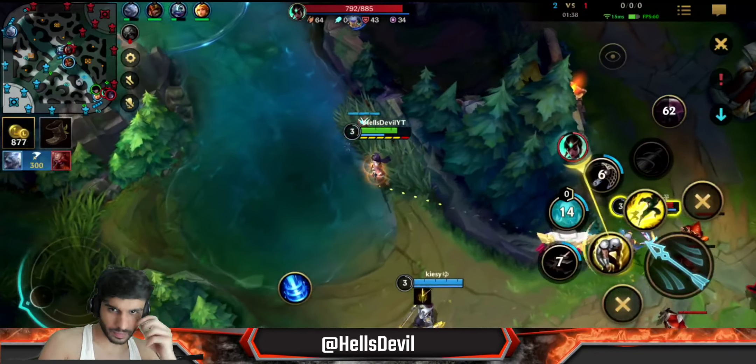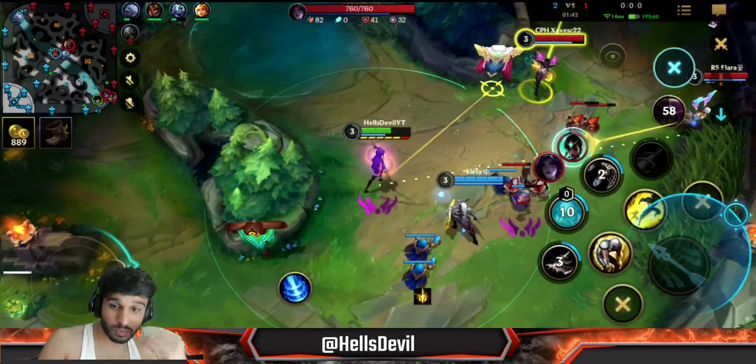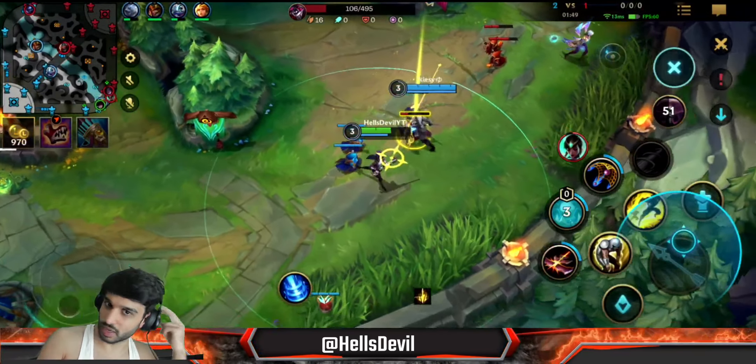I tried to bully them here. Without an enchanter, you're not going to be able to bully the enemies as much. However, your all-ins are huge - it's really all about the all-ins that are very big.